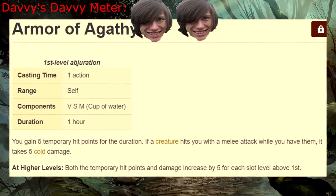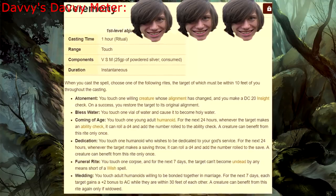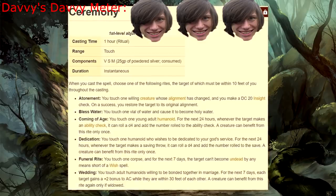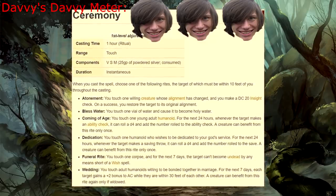Armor of Agathis — this is one of those weird spells that legitimately gets better with higher spell slots. Ceremony — this spell is so flavorful, and the effects are so varied and useful, that the fact that this is a ritual means you don't even need to worry about wasting any of your prepared spells. I don't care if it's situational, I'm totally biased towards this spell.